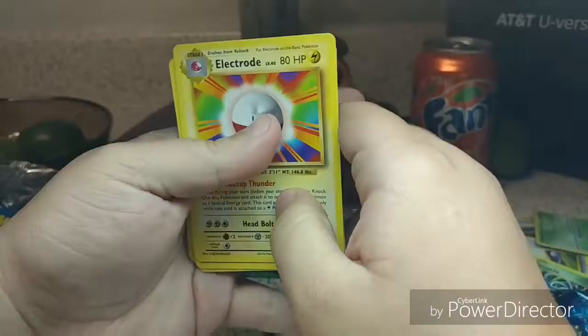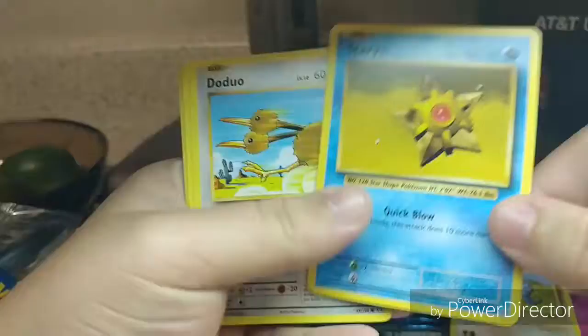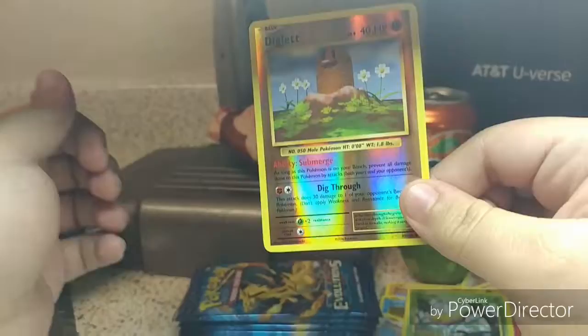Let's begin. We got an Electro, another Machoke, Energy, a Trainer, Energy again, Onix, Staryu, Doodle, a Weedle, and a Reverse Holo Diglett.